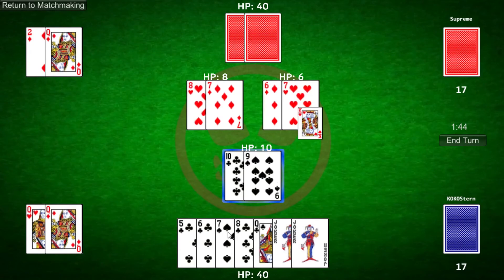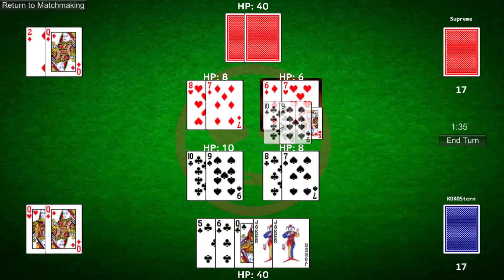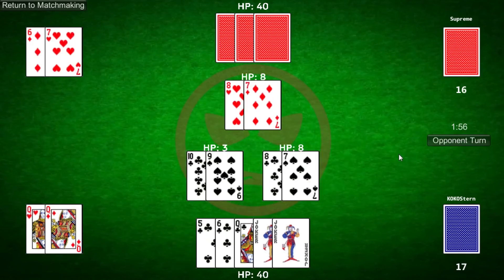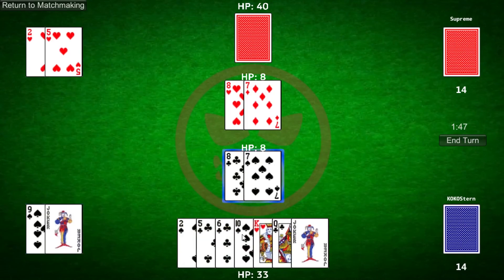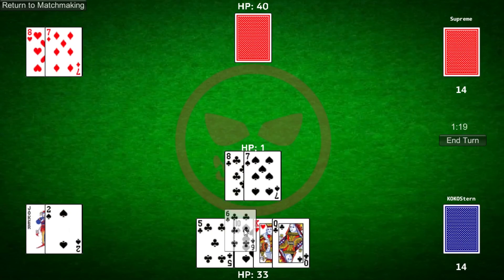The last important detail is about the deck. Each deck contains every card in the game twice. This means if you already have two similar cards in your hand — say, two Jokers — you know there are no more Jokers to draw in your deck. That is, until you run out of cards, at which point your graveyard will be reshuffled into a new deck.